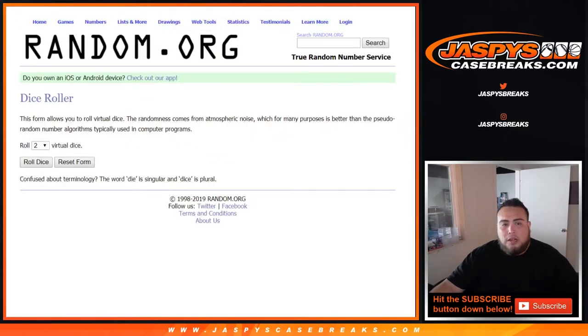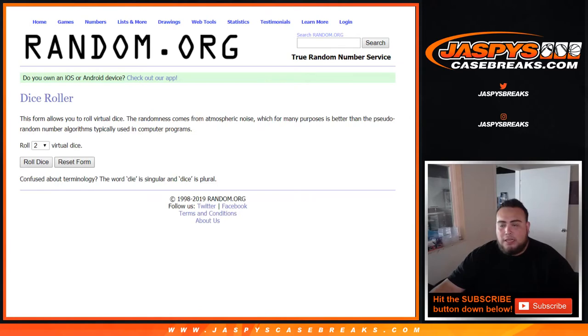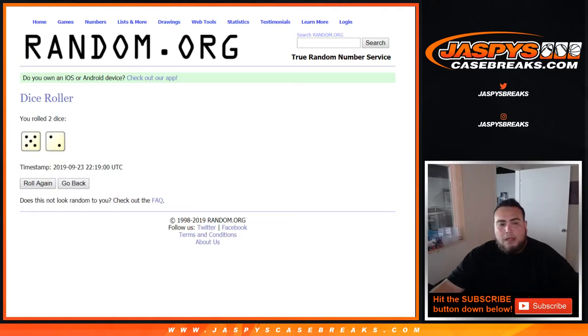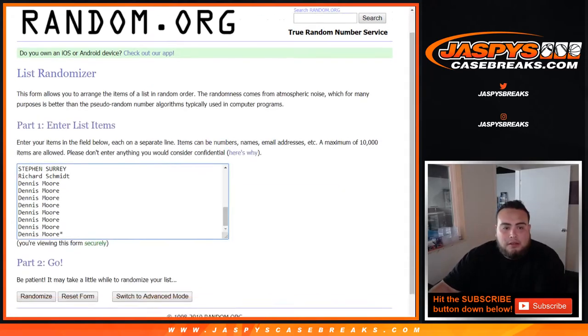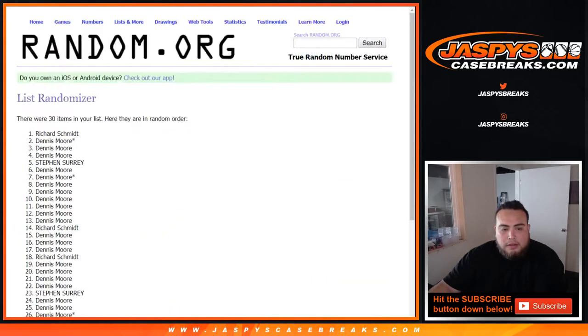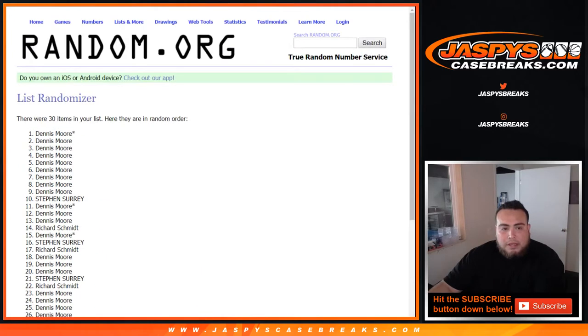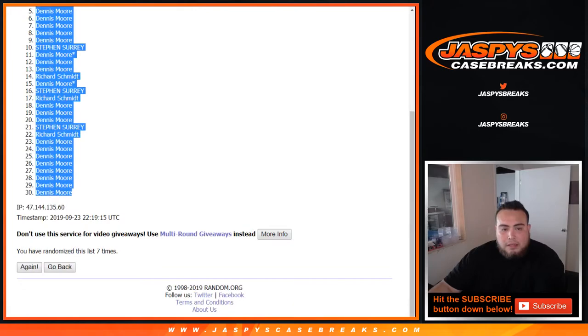Here we go — dice roller, list of customer names starting with SKS, then Rich, and then Dennis got the last 8 spots and last spot Mojo. Ducks, Blue Jackets, Yotes, down to the Jets — roll the dice. Five and a two, lucky number seven. Good luck — counting down: one, two, three, four, five, six, and seven.